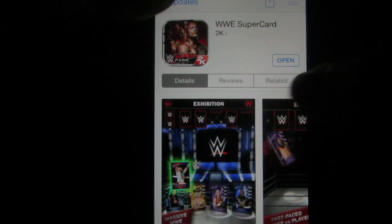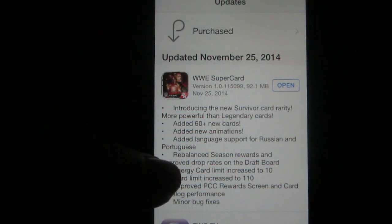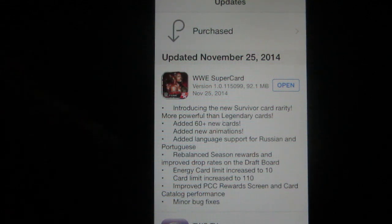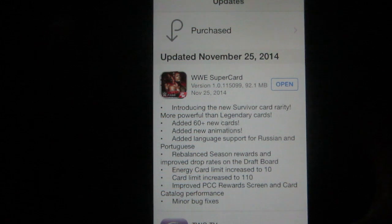They've added language support, rebalanced season rewards. This is awesome — the energy card limit is increased to 10, the card limit is increased to 110, and improved PCC (People's Champion) rewards, plus minor bug fixes. That's a pretty good update.